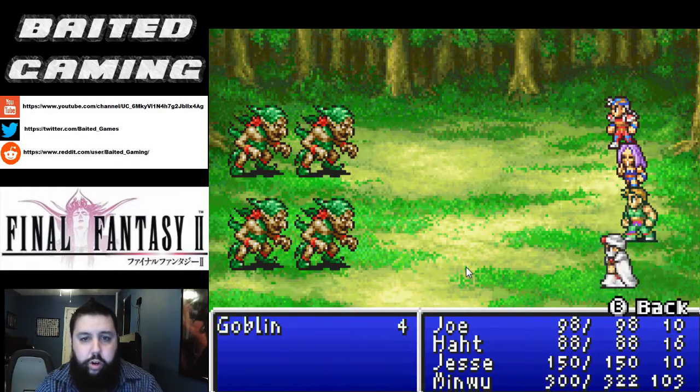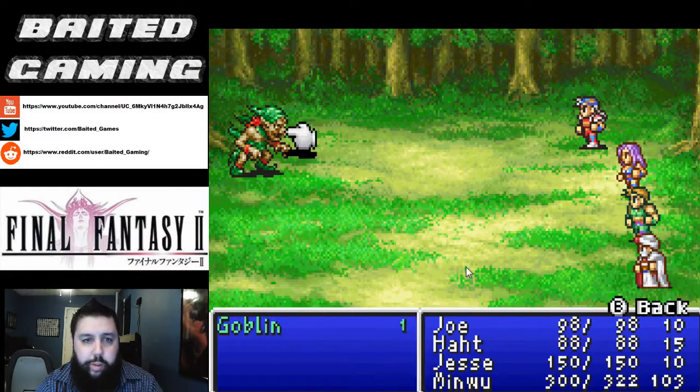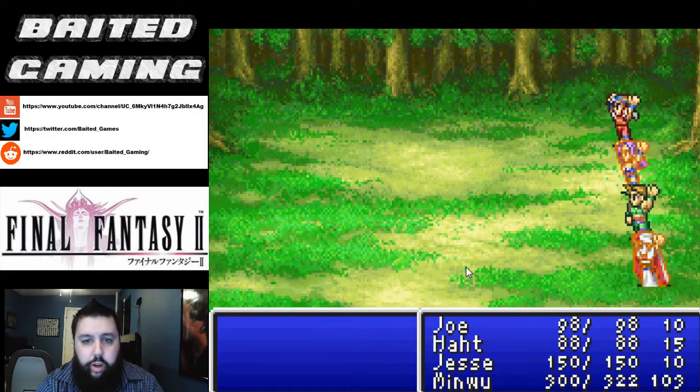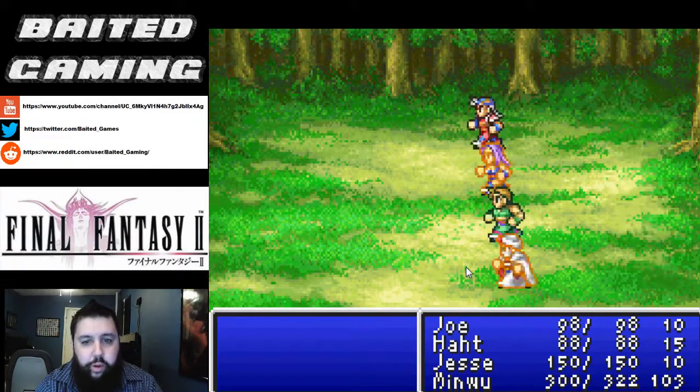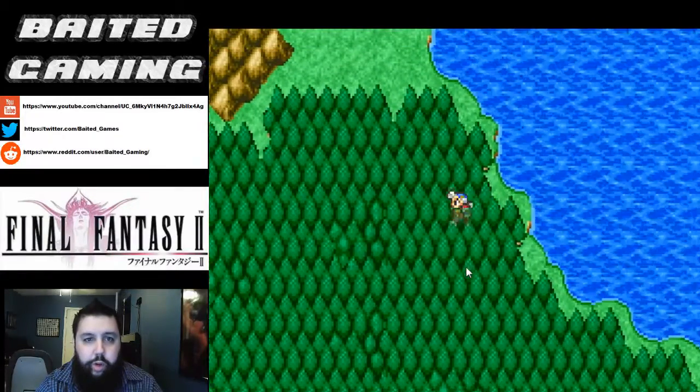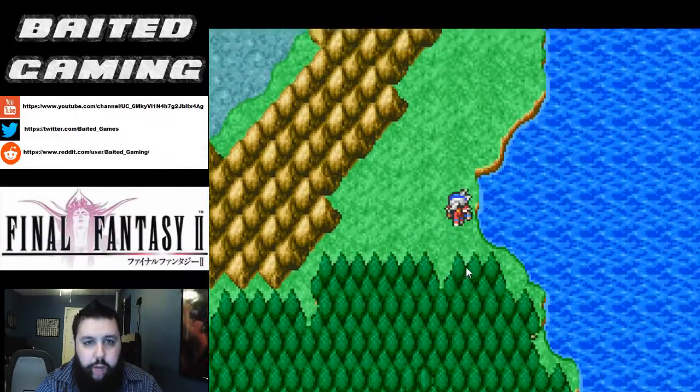We're going to start casting Protect to learn that more. You're going to be asking why are we learning White Mage spells when we have a White Mage in our party who looks pretty overpowered with 300 HP and 100 MP. That's because we won't be keeping him for very much longer, so we need to have our own mage.